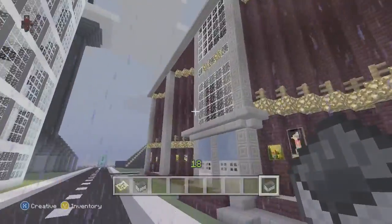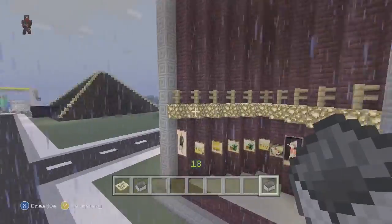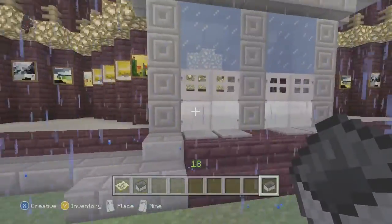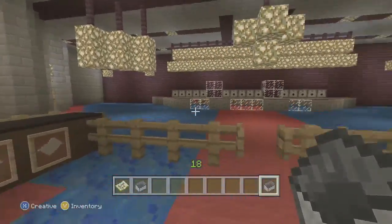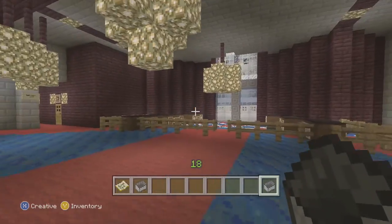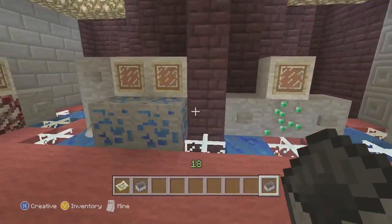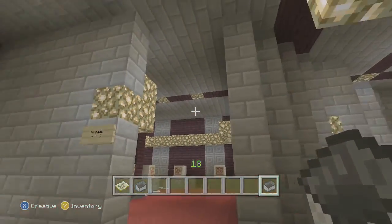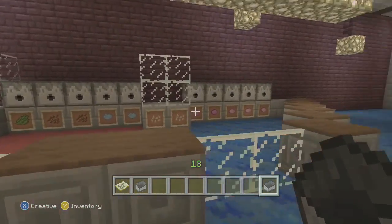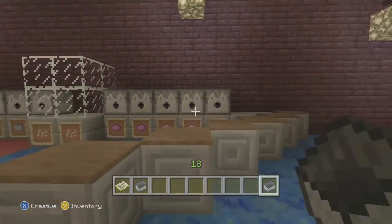Over here is my theater. This is actually an original build. If you guys want to know how to build this, just leave a comment below and I'll go ahead and make a tutorial. I'll show you the inside real quick. Got your ticket booths over here — I kind of got the idea from a theater where I live, just went off of what I remember of how it looked inside. Kind of got an arcade back here, a concession stand, and a bunch of dispensers. They don't work right now, but I think at some point I'm going to make it so that they do.